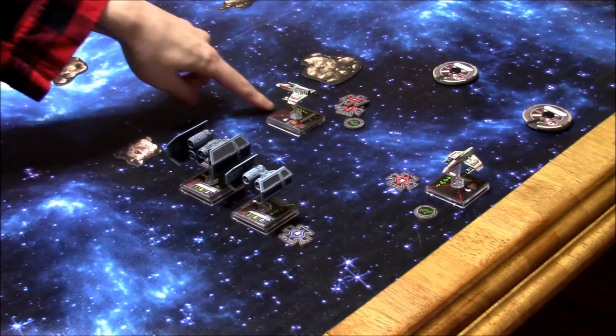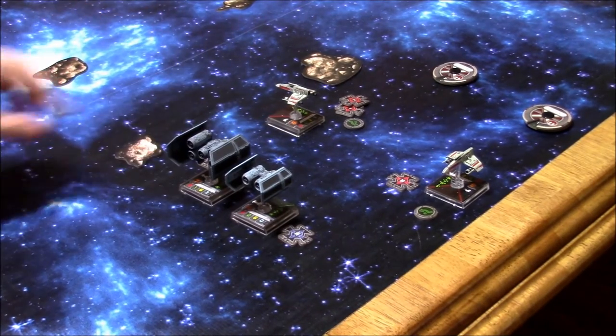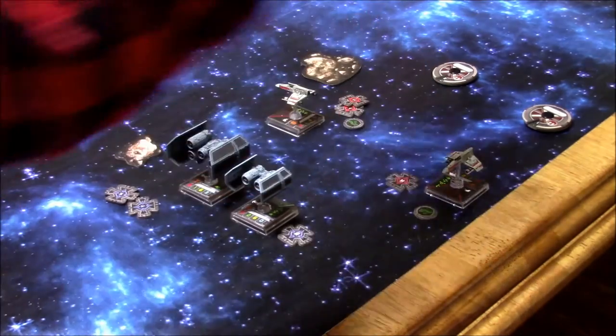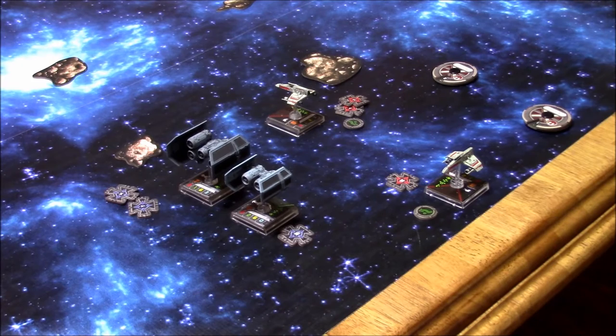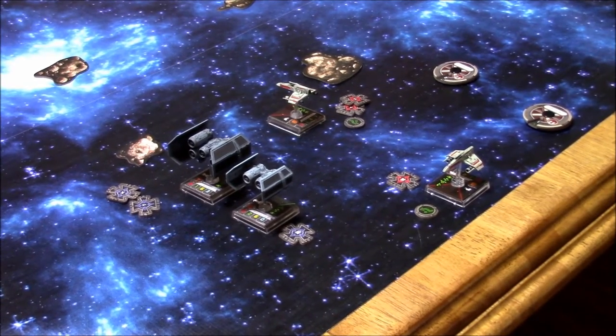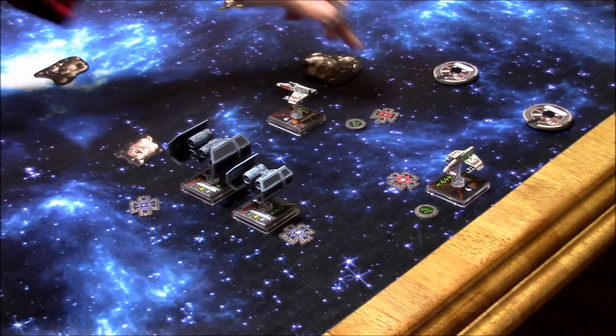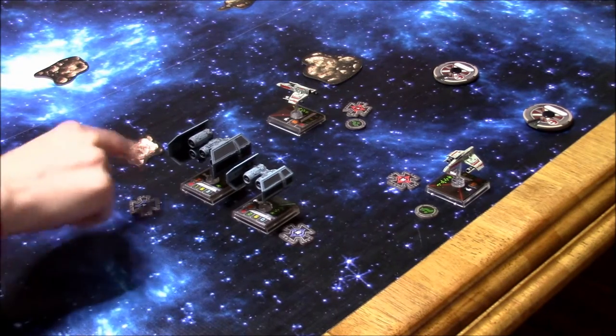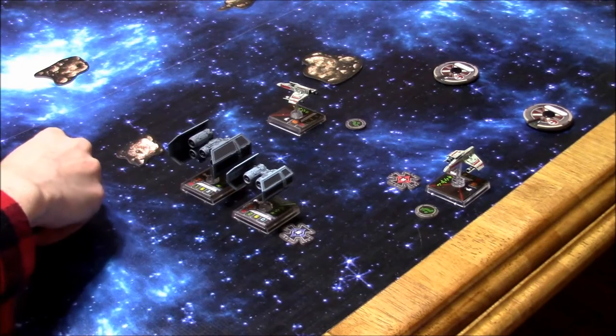Starting with my seven: I'm at range one. Cluster missiles — I'd rather do cluster missiles because you can attack twice. So I'm going to use my extra munitions. I get three attack dice. I have a target lock so I'll spend it. I can re-roll this blank using the target lock.